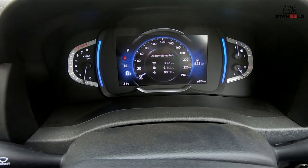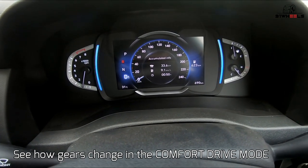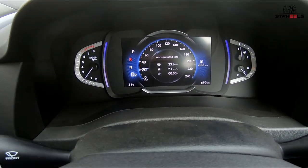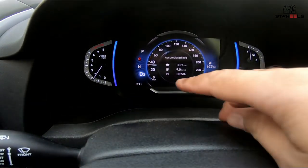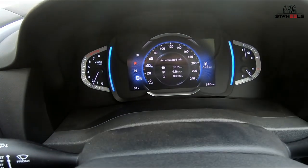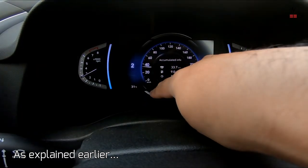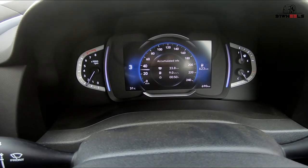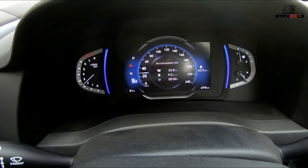Finally, in comfort mode — which is a mix of both eco and sport — being gentle on the throttle, you can see the gears changing, already in third gear. You can also take manual control by using the paddle shifters: third gear, second gear, or upshift as well. Similarly, you can use the gear lever to flick between D and sport mode — D3 versus S2 — giving you flexibility in how you drive.